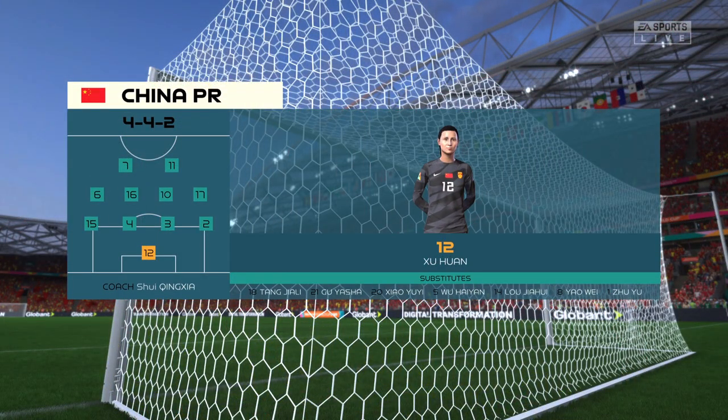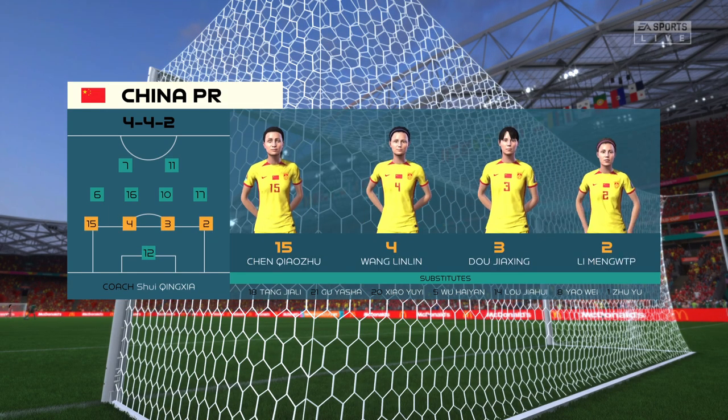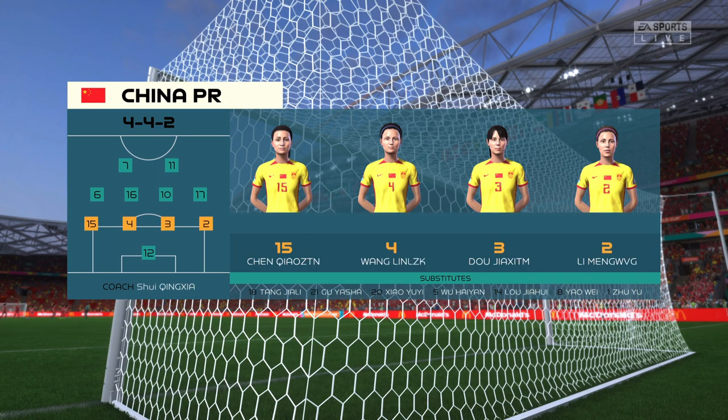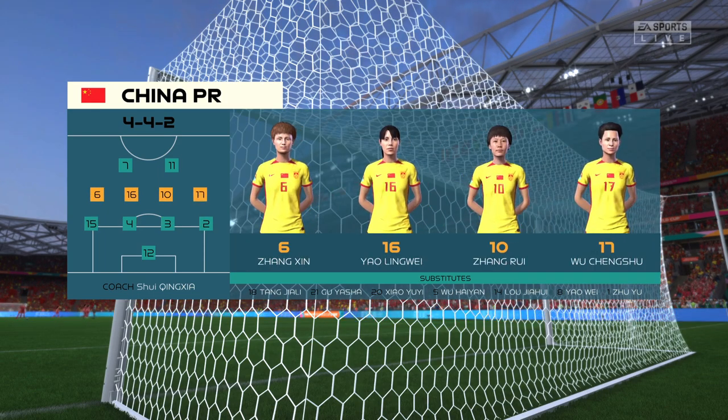And here's the starting 11 for China. Well, 4-4-2 is a good formation if it's played well — it covers most of the bases defensively, and if you can rotate your positions when you regain possession, you can also be fluid in attack. Let's hope we see that today.